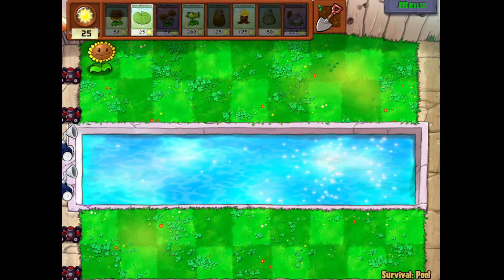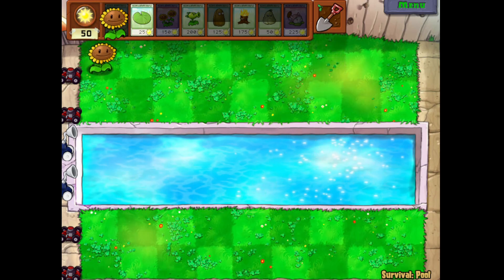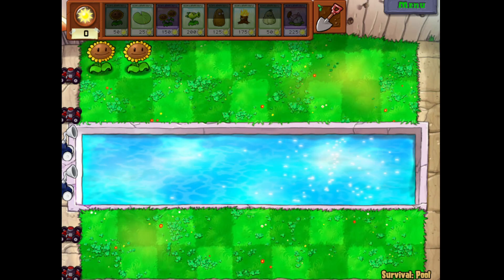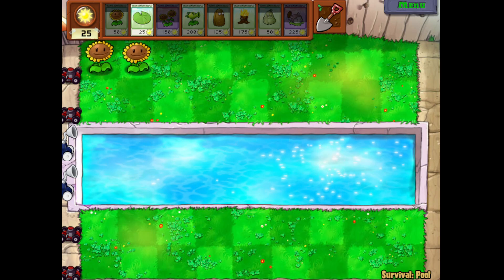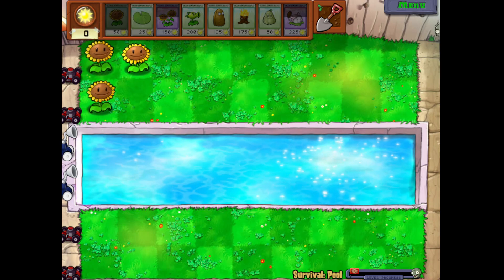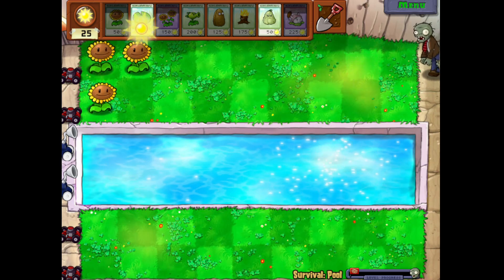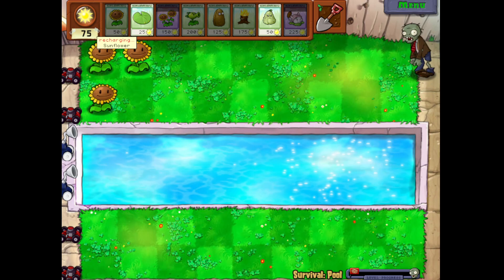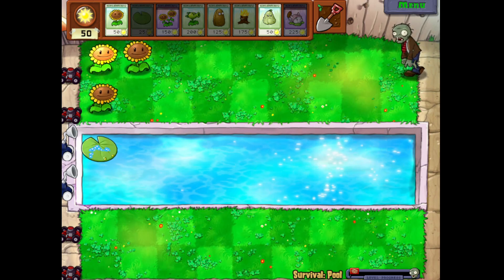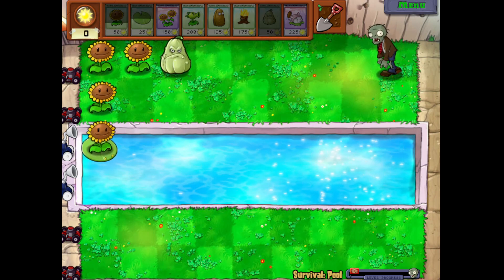Cattails are an upgrade for your lily pads, and they're not as powerful as the Fire P strategy, but I will be using them on this level as well as the Fog levels, because in the Fog level it's a bit too difficult to use the P strategy due to how quick the zombies spawn and the fact you cannot generate something fast enough.